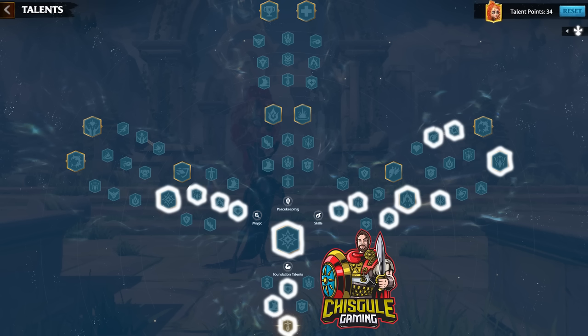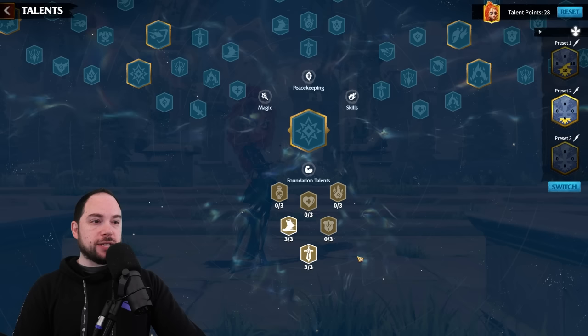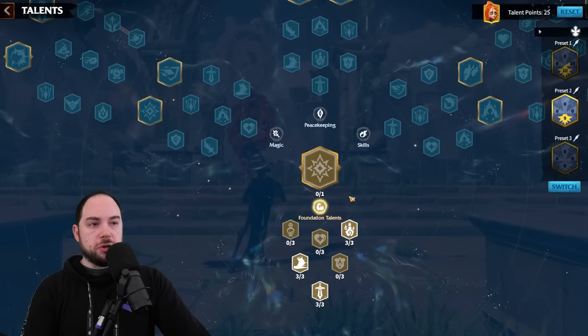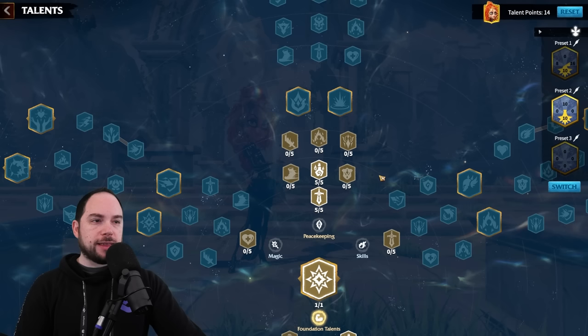Now let's look at the PvE player-versus-environment talent build, which you could do — though I personally won't. For PvE, start with the same initial foundation talents, except you can take the extra damage to Darklings and dark creatures instead, which is very reasonable. Then grab Mighty Power and head up the middle. You have to take overall attack, then the extra damage to Darklings and dark creatures — it's just so good. We're skipping defense; that's not why she's here. Somebody else should tank, not Lillia.